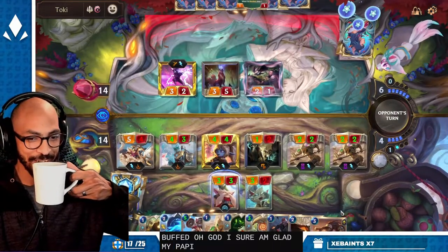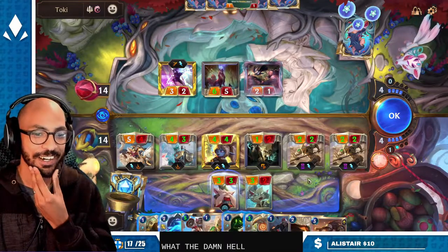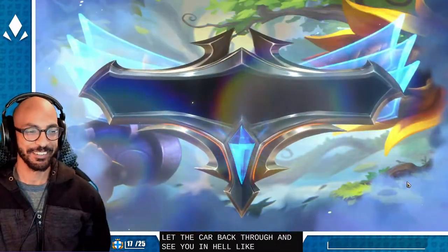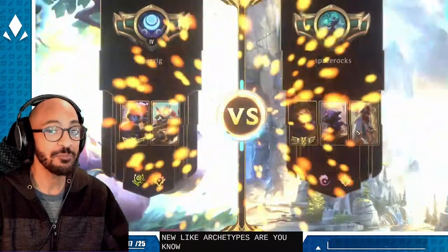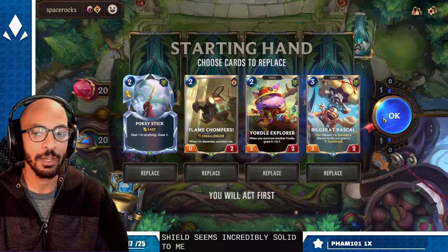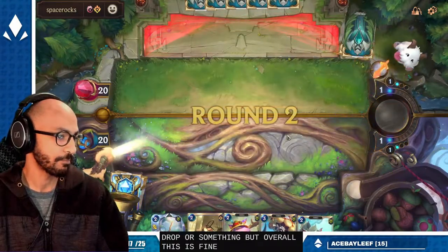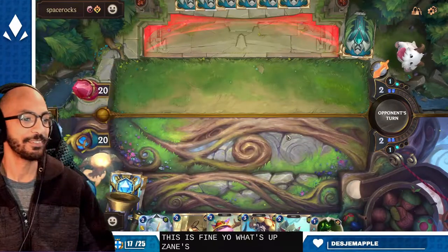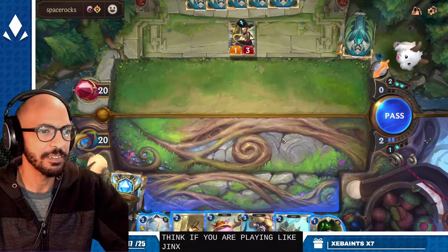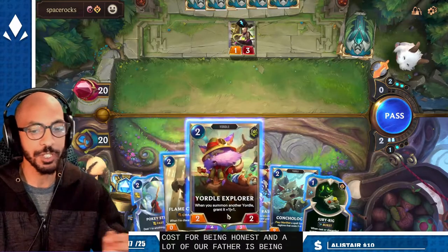I sure am glad my Poppy got nerfed — what the damn hell! I'll just let the combat through and see you in hell. If none of the new archetypes are speaking to you then you don't necessarily need to jump in and force it. We'll keep this hand — you can mulligan the Pokey Stick if you're looking really hard for a one-drop but overall this is fine. If you aren't playing like Jinx, Rumble doesn't really do a lot because discarding three cards is a pretty hefty cost, and a lot of our fodder is being used along the way to enable other mechs.